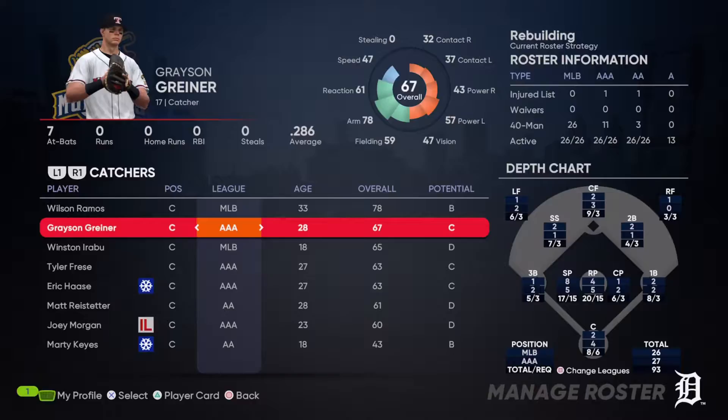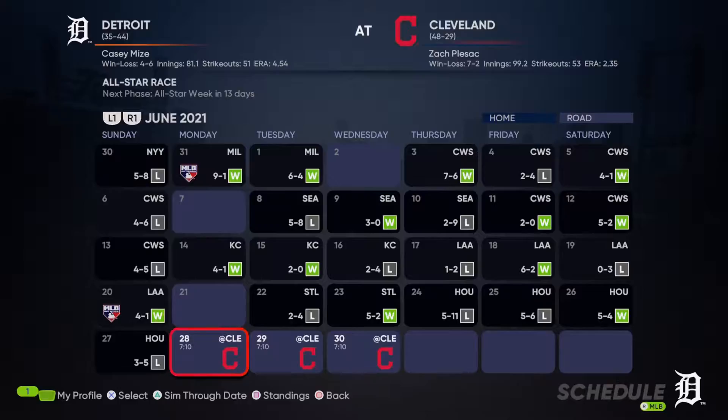Grayson Greiner is back from his injury. We're going to leave him in AAA on a rehab assignment, let him work his way back into the swing of things before we make a decision on whether to move him back up.